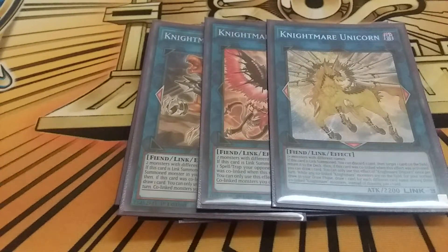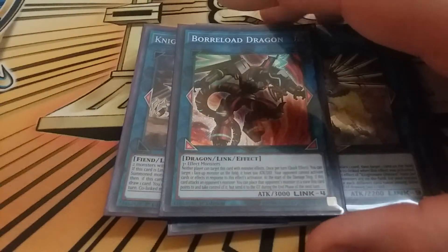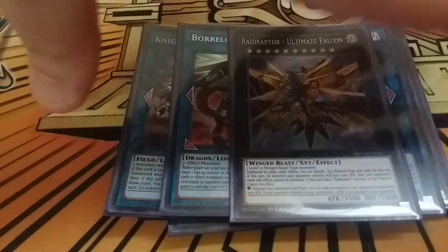I also play the Nightmare package: one Ferocious Flame Swordsman, one Cerberus, one Phoenix, and one Unicorn. I've only made Phoenix once and the others not so much - there aren't many times where you have monsters to make these, but they're there if you need them. Borreload Dragon I've talked about a thousand times - best defensive card in the game and a great Waking the Dragon target. The main one is Raid Raptor Ultimate Falcon, the 3500 body most decks can't get over.